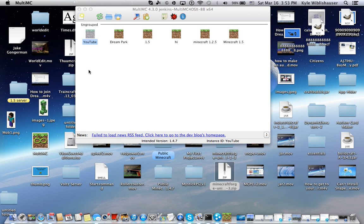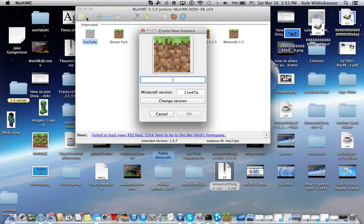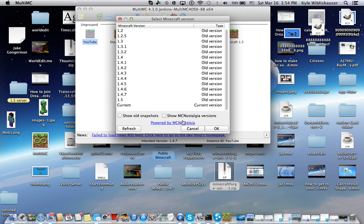Now, to get to Minecraft 1.5 — since you already updated — you can import your .Minecraft, or you could do Add Existing Unit. And you would hit Change Version again and select the current version.